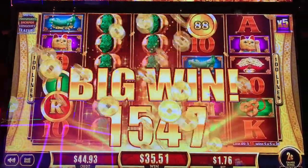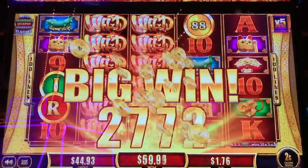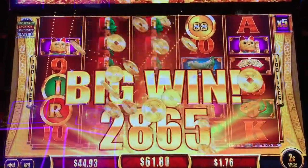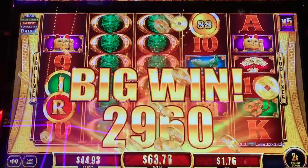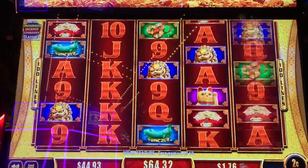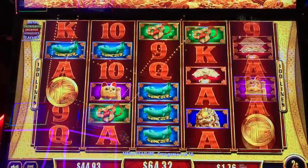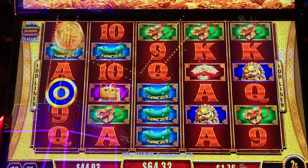Ba, ba, ba. All right, we're up to 62, 63, 64. All right, come on — more wilds, more big wins. No letters. There's one. You need to do better than this.